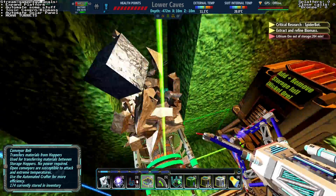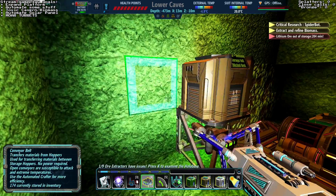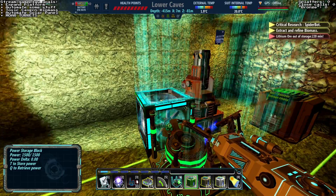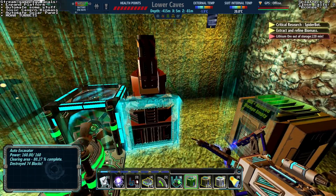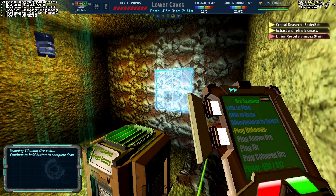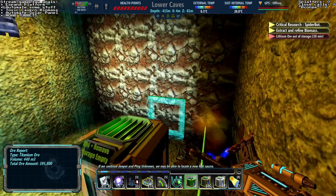Let's open this up a little bit and try to see what we're working with here. Should have brought a work floor excavator — do I have one? I do have one, okay, then we'll be right back. By some twist of fate I just happened to find my other auto excavator, and it turns out it's right next to a titanium vein. I don't even really remember doing this — I must have been in a fugue state when this happened.